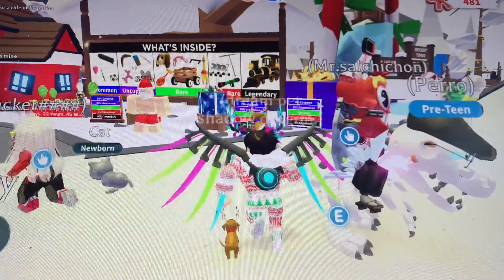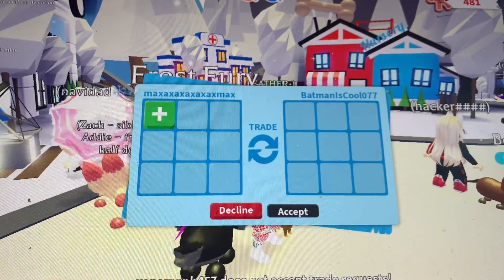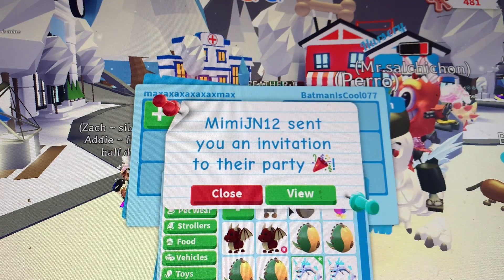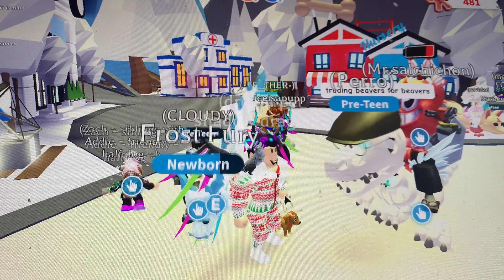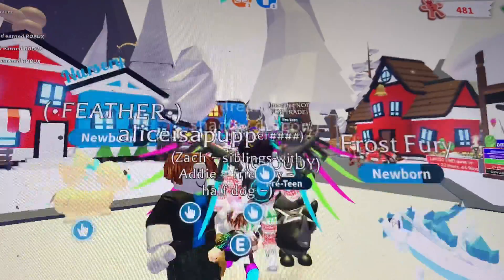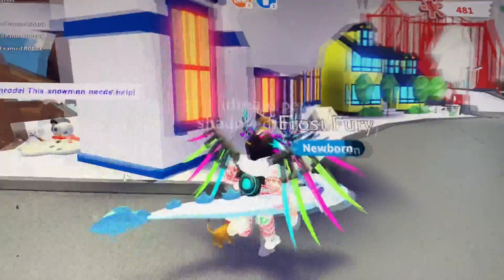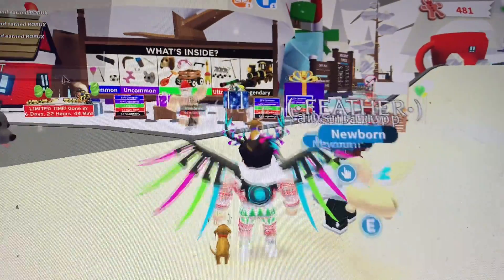Someone wants to trade a Scullyracks — I'm going to try and offer for it, maybe a fly ride. Someone is offering a fly-ride Cerberus for my Frost Fury. That's a fair trade, but I don't really want a Cerberus. I could buy a lot of Cerberus if I wanted to. No, I don't want a Cerberus or a ride potion — I can buy both of those. I have 10k Robux. My brother got a golden griffin!